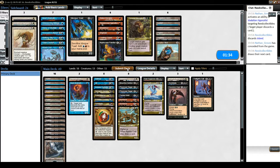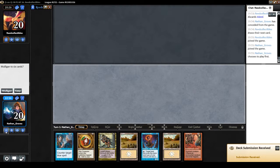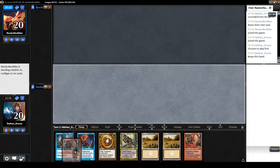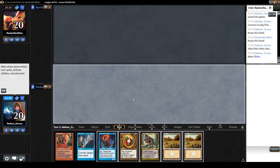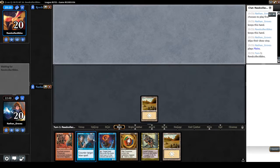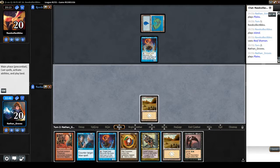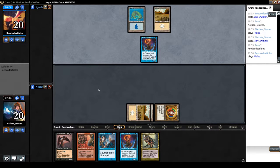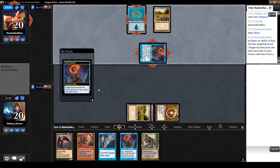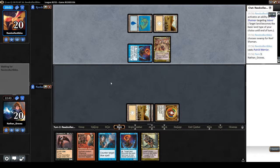I'll keep it — it's not really what I want, but if I get any other color it would be nice. I've got a turn-two play anyway. A counterspell for his blue shenanigans. A Reef Shaman for his own — of course, he's already getting value out of it. Black and blue — his own Putrid Warrior.